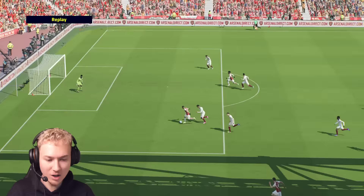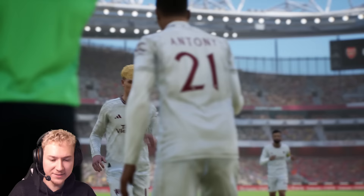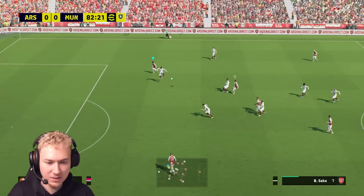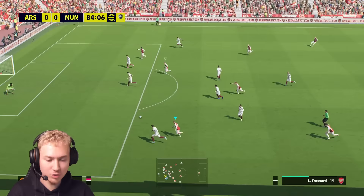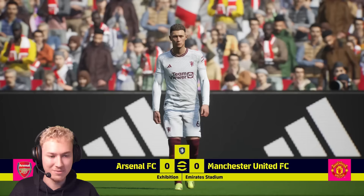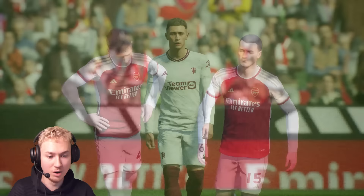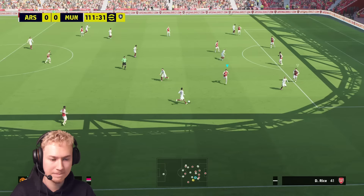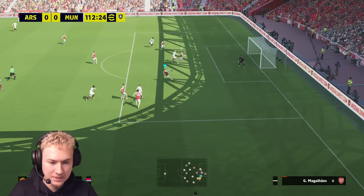Gabriel Jesus with a nice pass to Saka - how have I not scored from a couple of meters out? Onana is furious at the defense, but that was a really nice attack. That should definitely be a goal. United make some changes - Anthony and Eriksson come on. We win it back in midfield but again we have the ball and it's just so frustrating. Very disappointing performance - I wasn't able to create much at all.